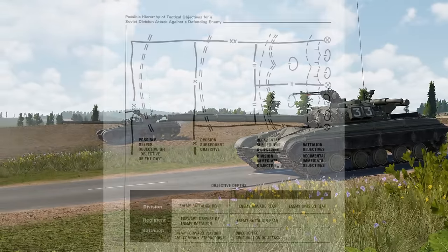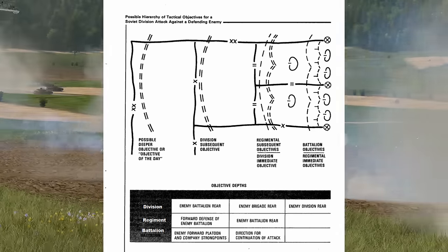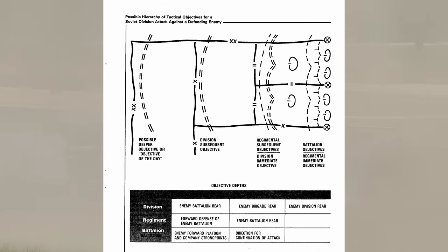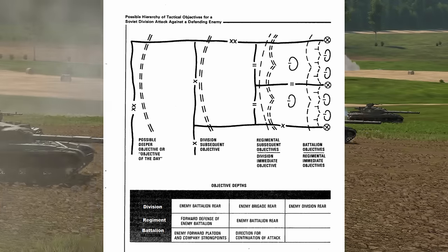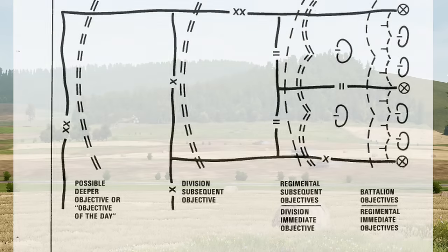How this looks is that the division will focus on taking out the enemy's division, while the regimental level will be assigned to eliminate the enemy battalions, and the battalions will focus on the enemy platoons and company strong points, which you can see in this figure.